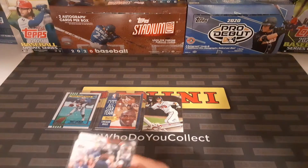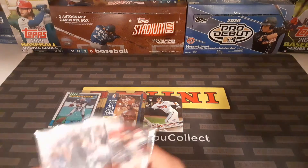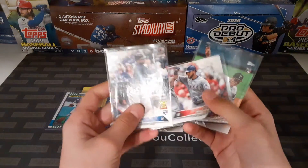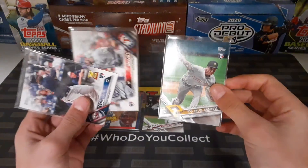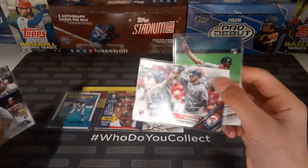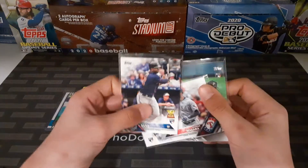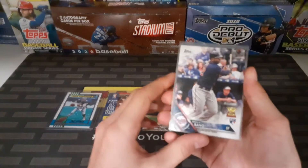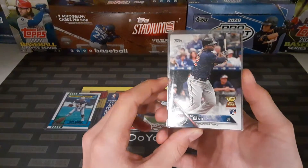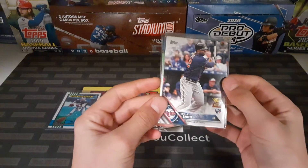Number 4 is actually 3 rookie cards of pretty solid players. You have a Glasnow Rookie Debut from 2017, a Nomar Rosara Rookie card from 2016, and a Miguel Sano Rookie Variation from the Complete Set.